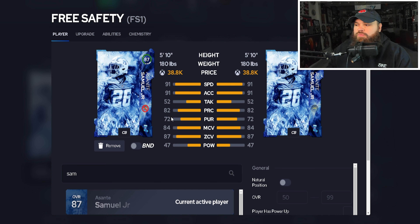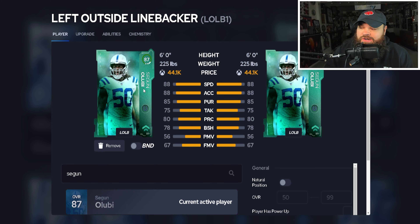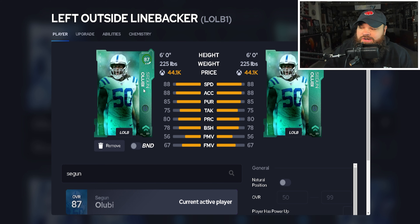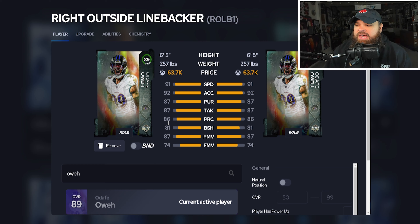Now the front seven: at left outside linebacker, we have a pass coverage player — Saquon Lobby, 88 speed, 88 acceleration, good zone coverage, and a lurk artist for one AP. At right outside linebacker, one of my favorite pass rushers — Aidan Hutchinson, 91 speed, 92 acceleration. He has a bull rush trait only, so he's going to use his 87 power moves, and I think off the edge in a dollar defense he can definitely cause some problems.